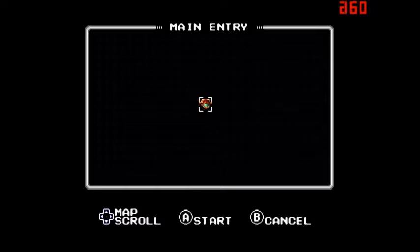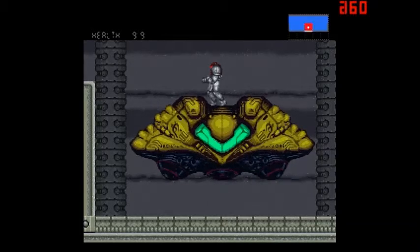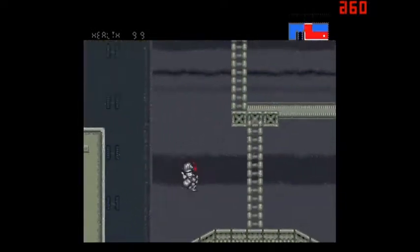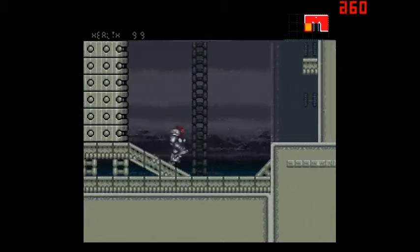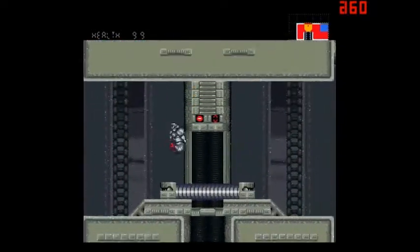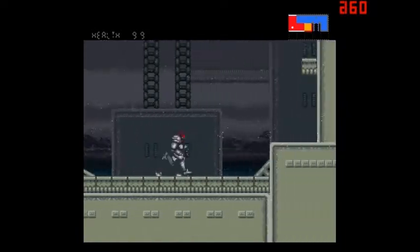Okay, we'll start from the beginning and we're at the main entry. From my understanding — because I checked out the readme before this — the storyline is this takes place three years after Super Metroid does. She's back on Earth, and this is actually Dark Home Hospital, or the care facility — a huge military base called Dark Home. Something weird went down and now she has to go check it out and try to solve the mystery.